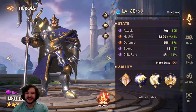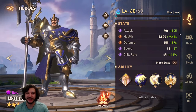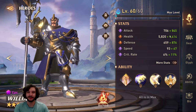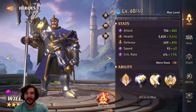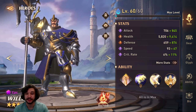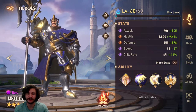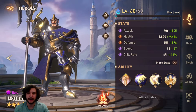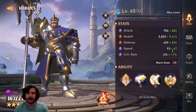His base attack is at a B — we don't really care about that, he's not going to be doing much damage anyway. We have a base health and base defense, and this is where it really shines because we really want to build him tanky as you'll see later. Having a decent base HP and base defense is important for someone like William.